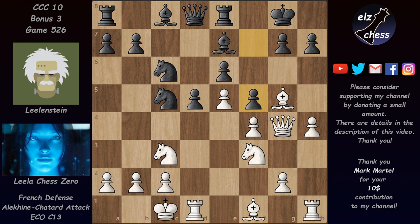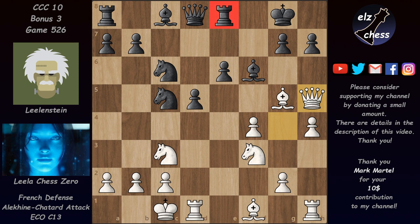The game continued with e-takes on f6, bishop takes, and queen to h5 — hitting the rook and creating a whole new set of threats. She's planning to take the bishop; black would be forced to recapture with the pawn and the king would be much weakened. For example after bishop takes, g-takes, Lila could play f5 to attack the structure, or bishop c4 which is even stronger since the d5 pawn is pinned.